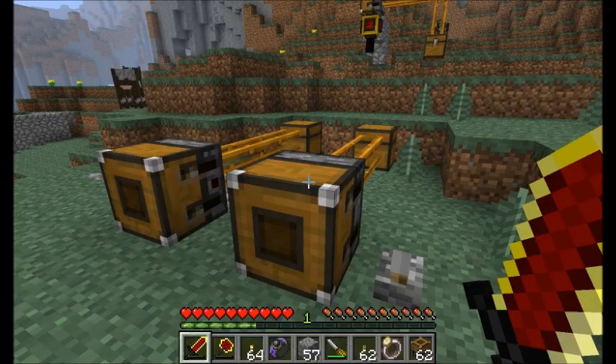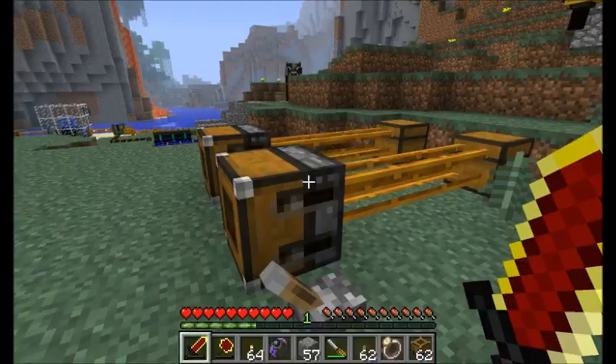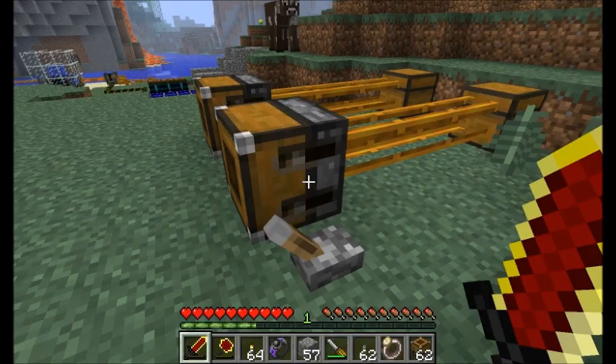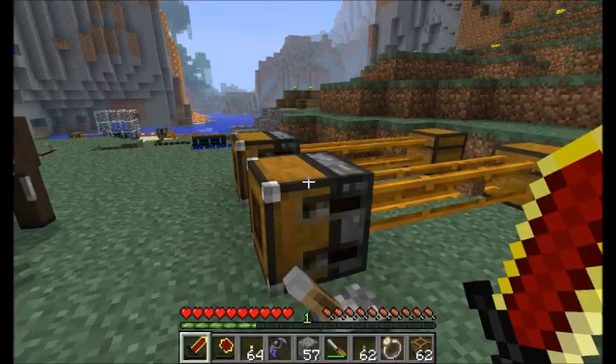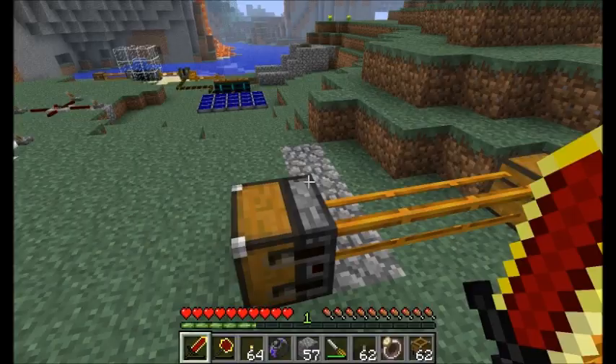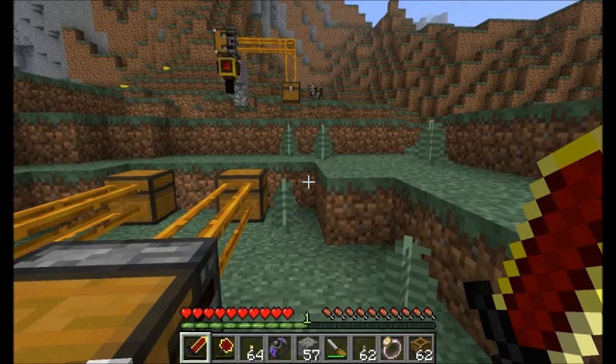The ejector is pretty much the same thing as the relay, except it needs a redstone signal to emit its items, and it only emits one item at a time rather than stacks. So it's pretty much the same as the relay, just not automatic. This will also work with Forestry for tree farms that automatically deposit items inside an inventory.